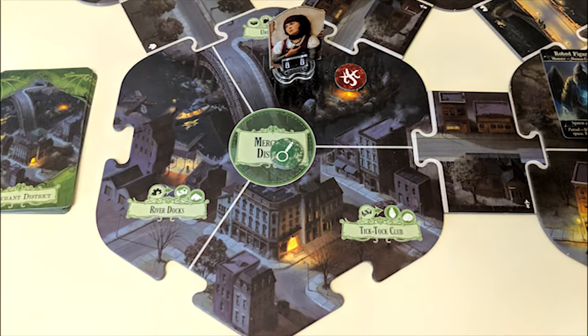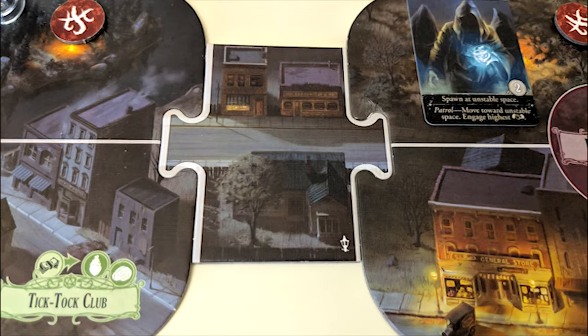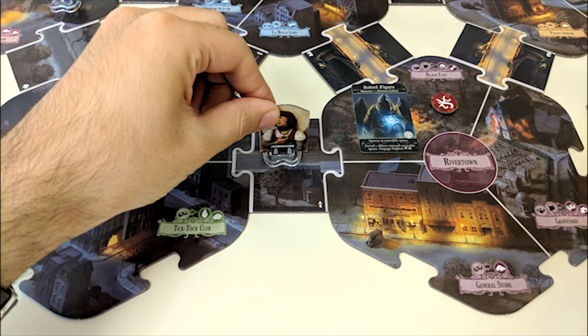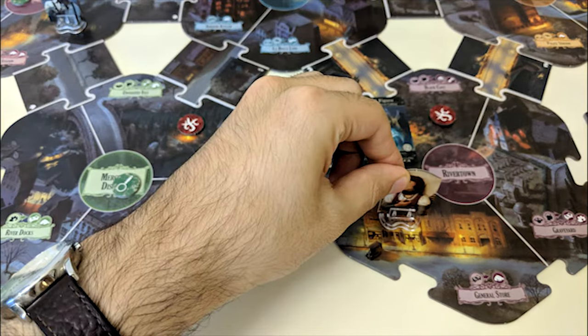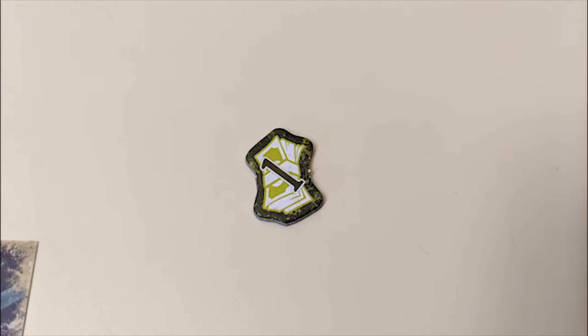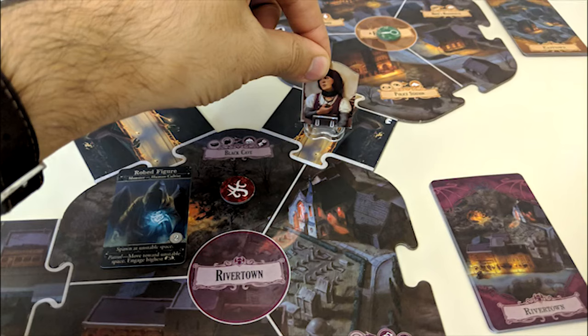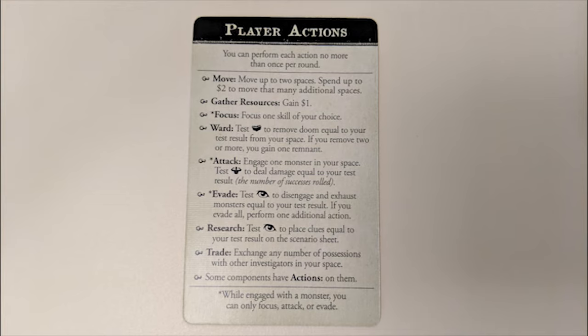First is movement. The board is split up into different neighborhoods of the city on different tiles. Each region has its own spaces named after that neighborhood's landmarks, connected by street tiles. During a standard move action, your character can move up to two spaces following adjacent spaces in any direction. If you've got money, you can also spend a dollar to move a third space, or two dollars to move two extra spaces.